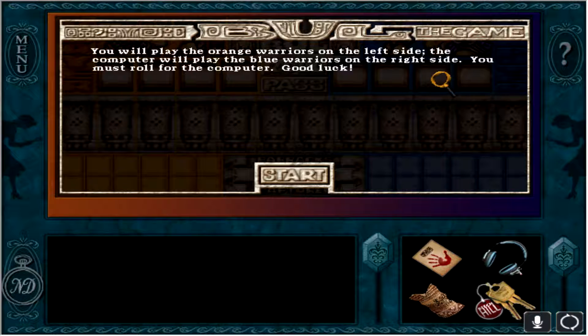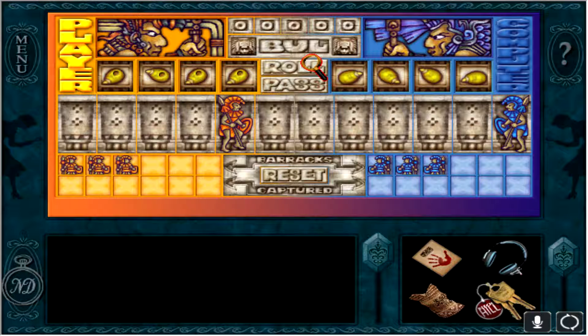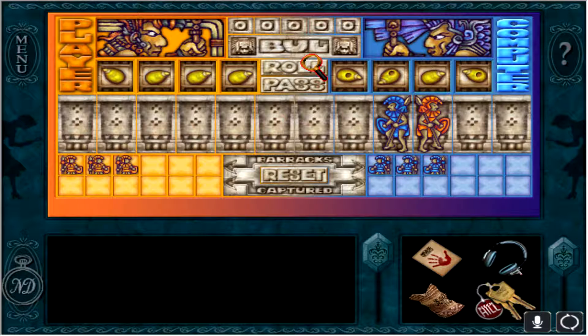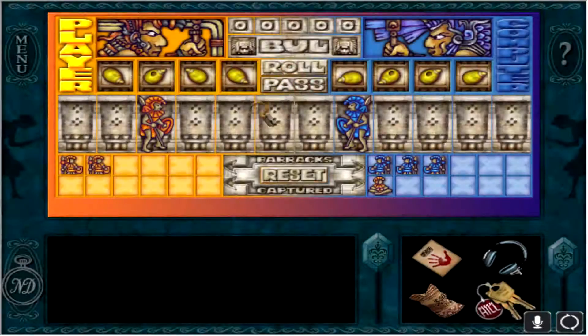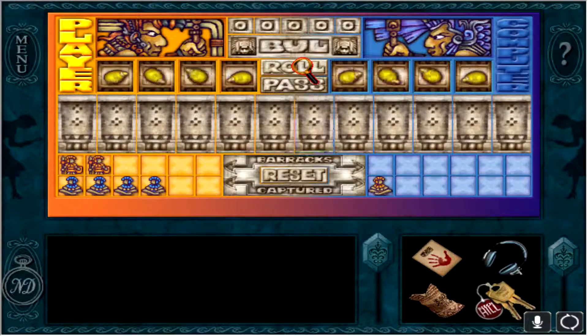You will play the orange warriors on the left side; the computer will play with the blue warriors on the right side. You must roll for the computer — good luck. Okay, so we want to roll. That's a four. It's kind of like chess — you have to take out their characters. You did it! Awesome!